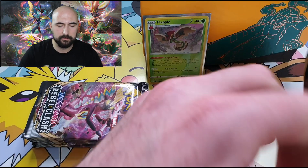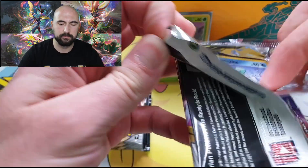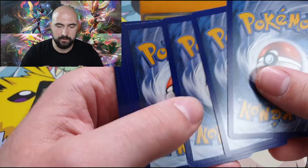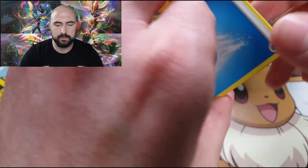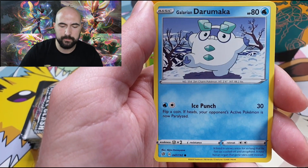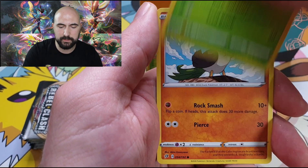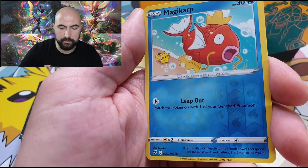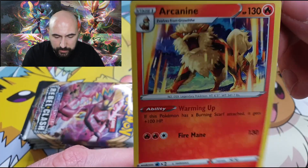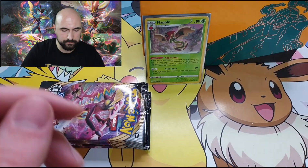Next pack. I mean, I love Rebel Clash, I really love it. Water Energy, Tranquil, Medicham, Morgrem, Galarian Darumaka, Bunnelby, Vulpix, a Phantom, a Galarian Farfetch'd, a Reverse Magic Arc — it's a new one for me — and an Arcanine, regular rare.